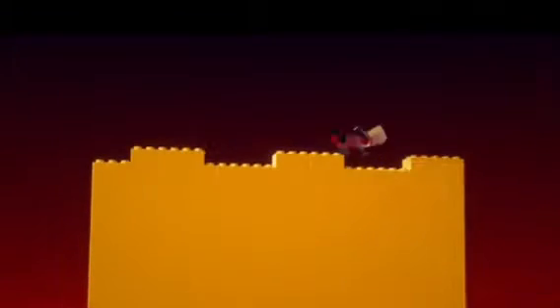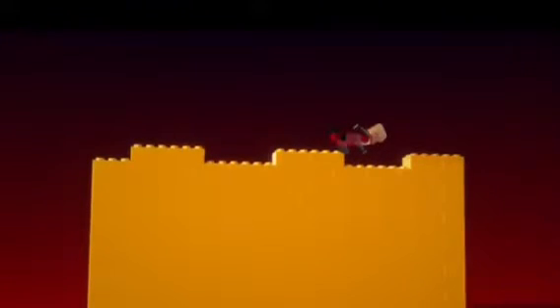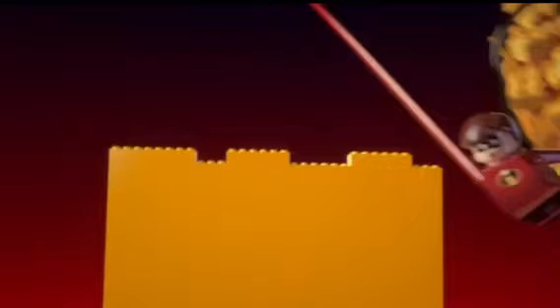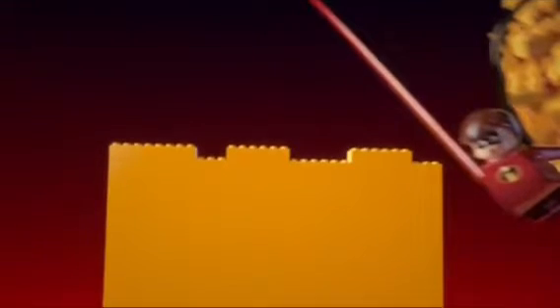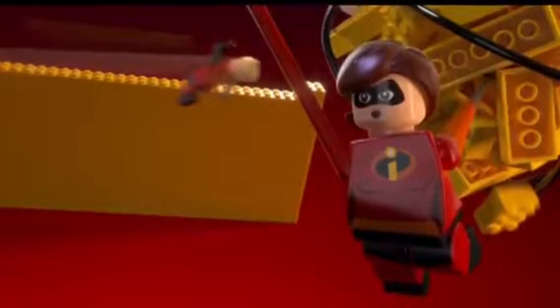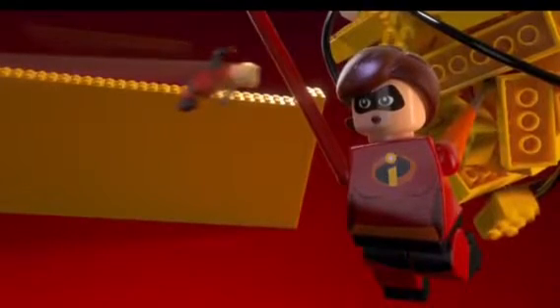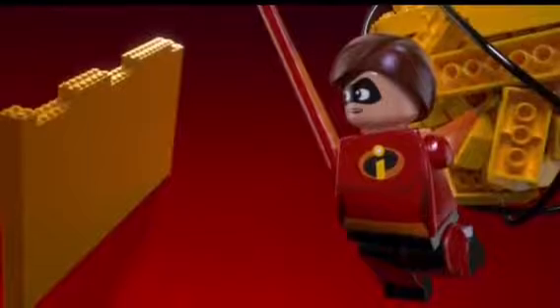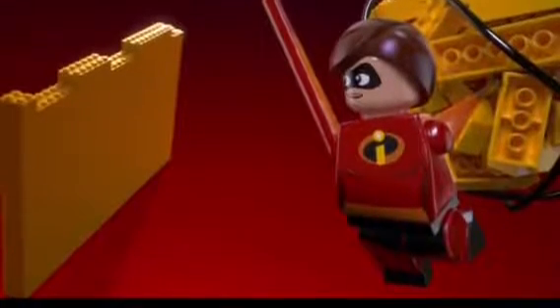Then we get a really cool shot of Elastigirl swinging in. With one arm she's holding a bunch of yellow Lego bricks, and with the other she's swinging. Her design, like Dash's, is awesome and I'm really excited about her. We can see her swinging in with a bunch of bricks.